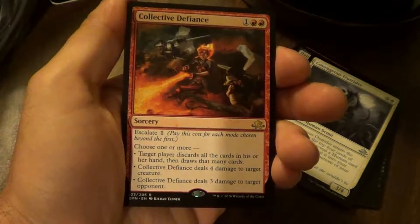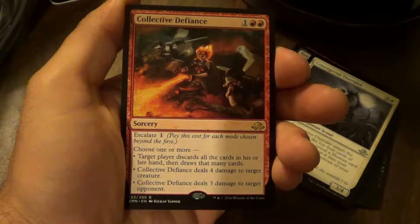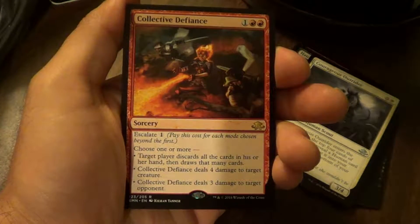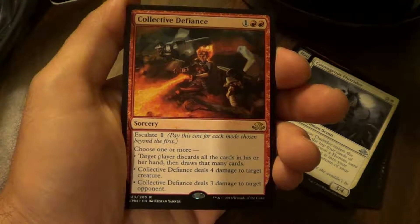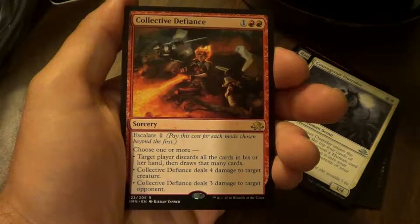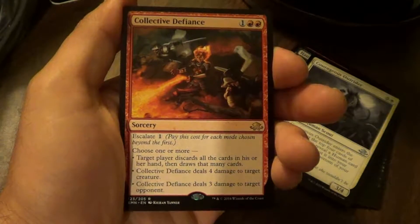Collective Defiance. Escalate — pay one. Pay this cost for each mode chosen beyond the first. Choose one or more: Target player discards all cards in his or her hand then draws that many cards. Collective Defiance deals four damage to target creature. Collective Defiance deals three damage to target opponent.